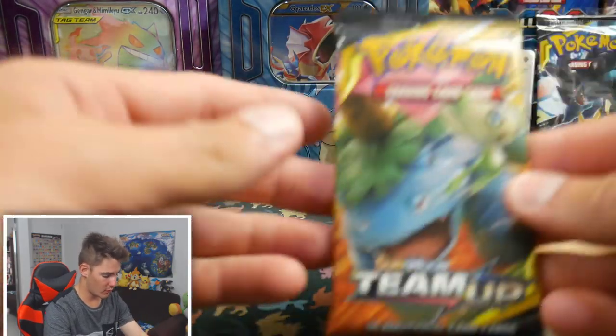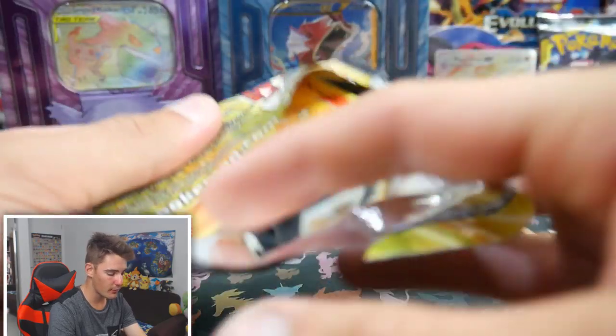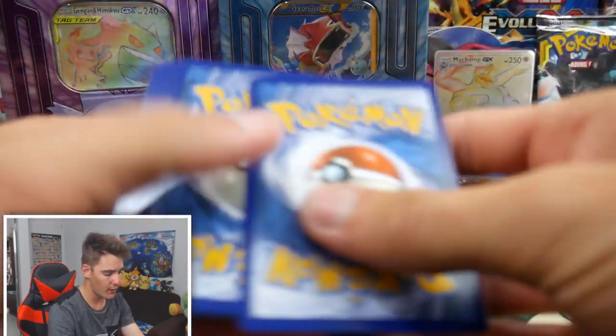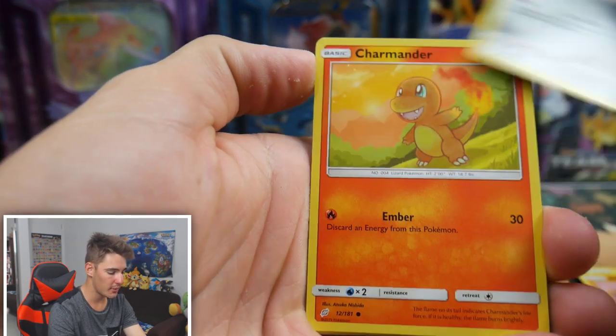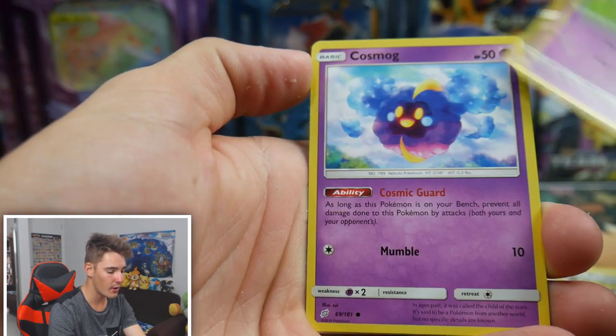The first pack of Celestial Storm has put us to shame. Let's see if we can back it up with some Team Up — we need a bit of Team Up in our life right now. We have a Fire Type — Nanu, a Hitmonlee, Doublade, a Charmander, Iron Edge, a Pidgeotto, and a Nidoran.